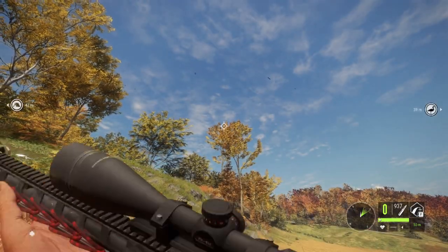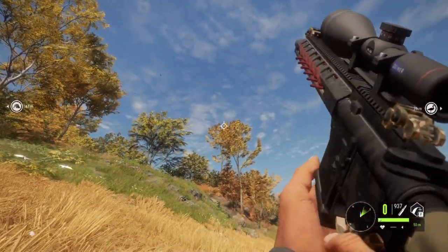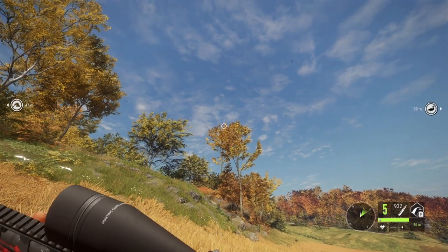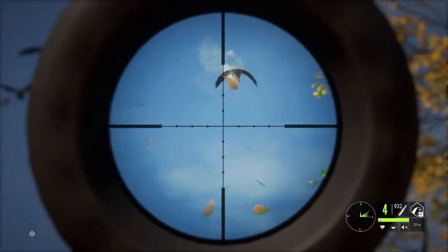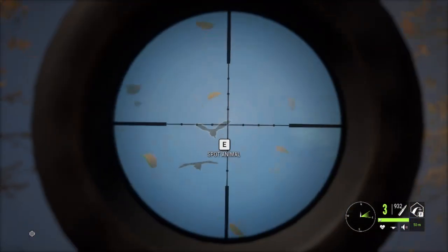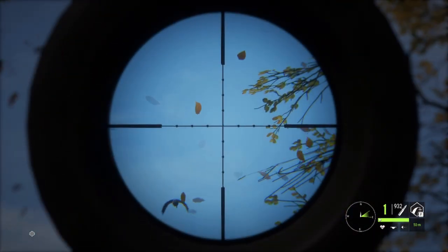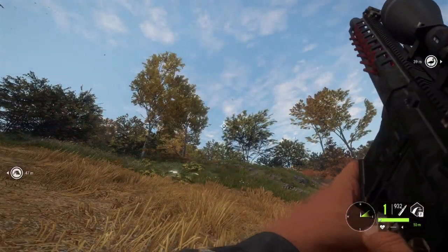Okay, so if they're flying away, if you put the sight right on their beak and pull the trigger, it'll go back and hit them in the body kind of like that — aiming for the beak. Boom! Good little strategy. Nice.